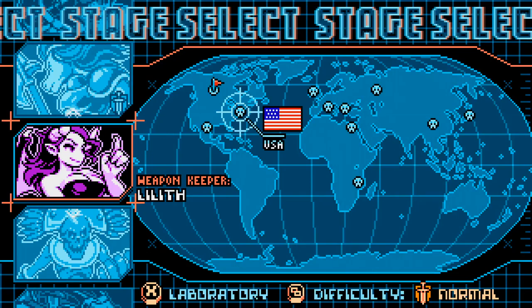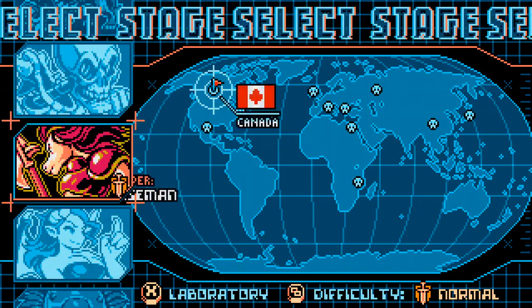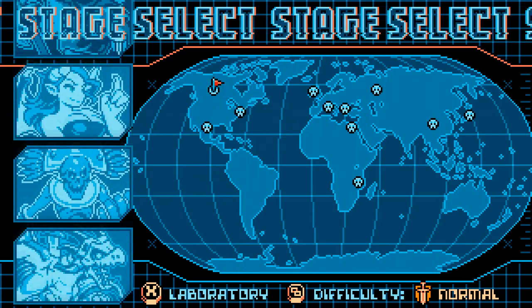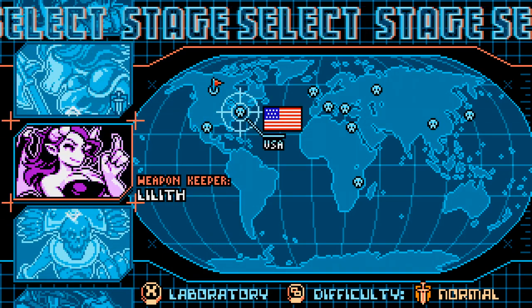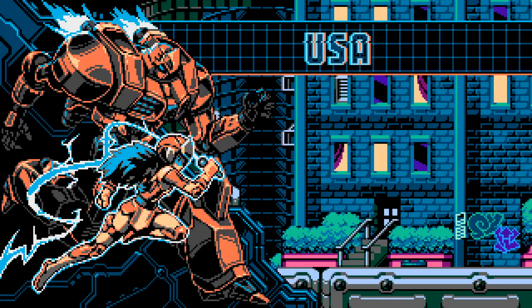Alrighty, so that was our first level. Interesting — now we got a lot of stuff. Oh wow, it's this kind of map — this reminds me of Street Fighter. So we can go wherever we want. I guess let's start with Lilith in the USA — makes sense to me. She has kind of a cool design.